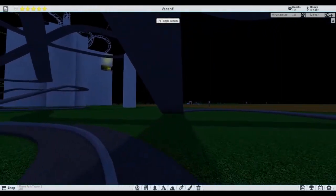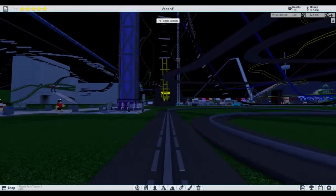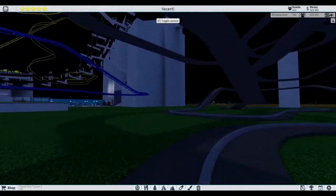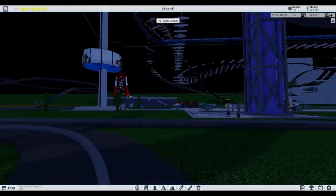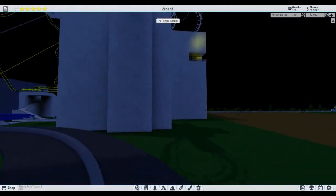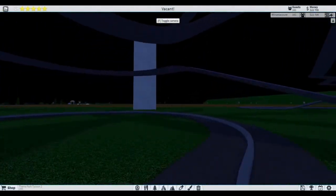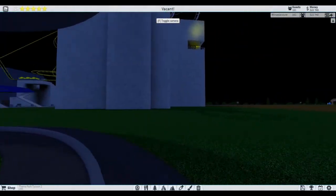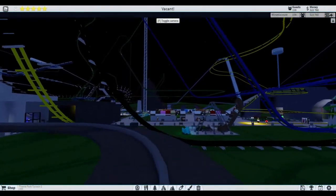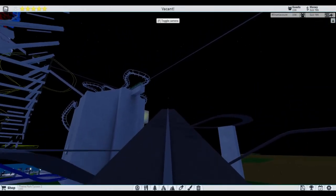It may look slow but it actually has speed boosts. That is the fastest it ever goes. Originally it had this set to 500 percent speed, which made it go like 40 miles per hour and the ride was only like 20 seconds long. I thought that would just ruin the experience because it's a classic car ride and you want more time on it, so I decided to make it slower.